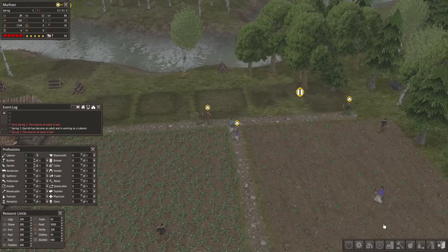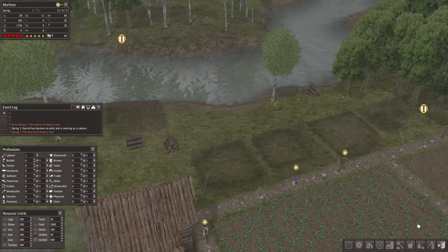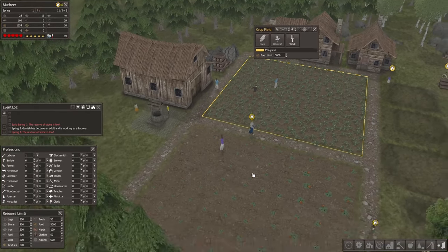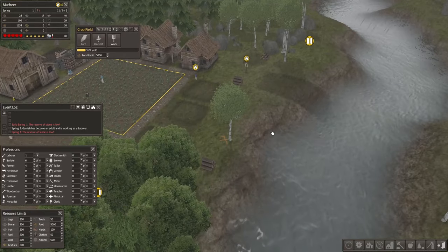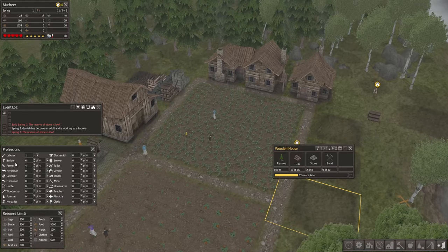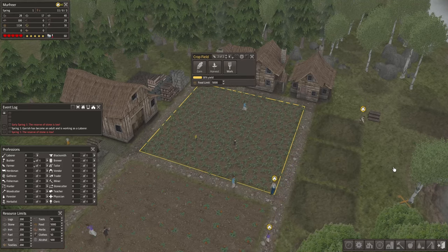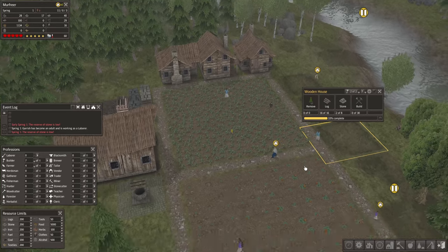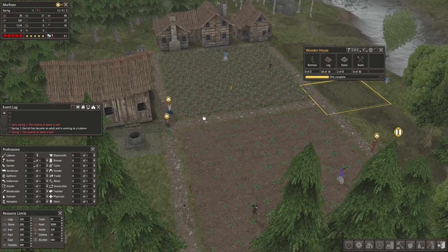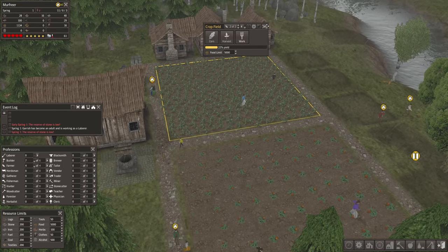We don't want to get too high on our heads, basically, because stuff can happen. Disasters can strike and it's pretty bad. We have an additional laborer. It is spring 1, so crops will grow very quickly.